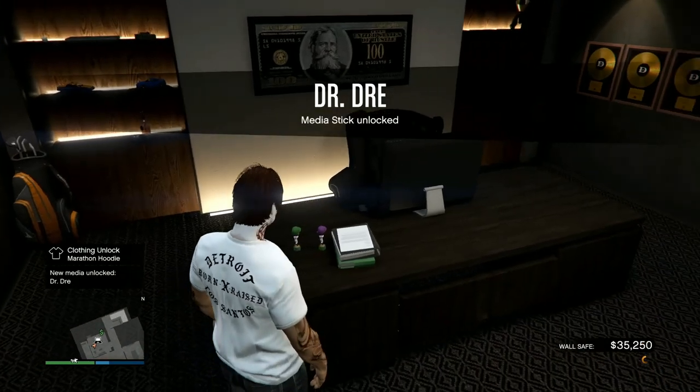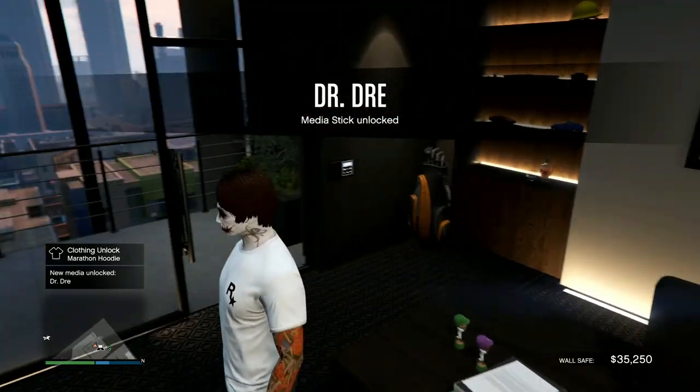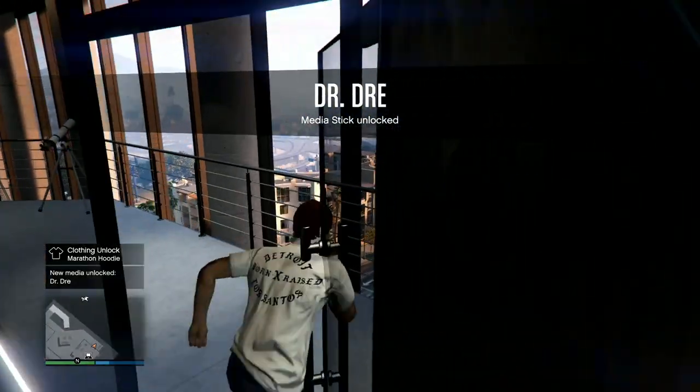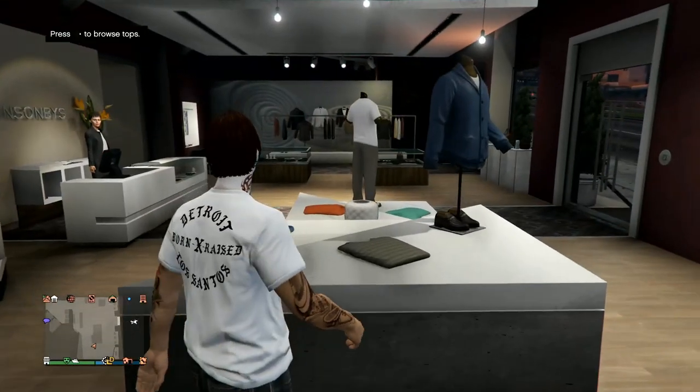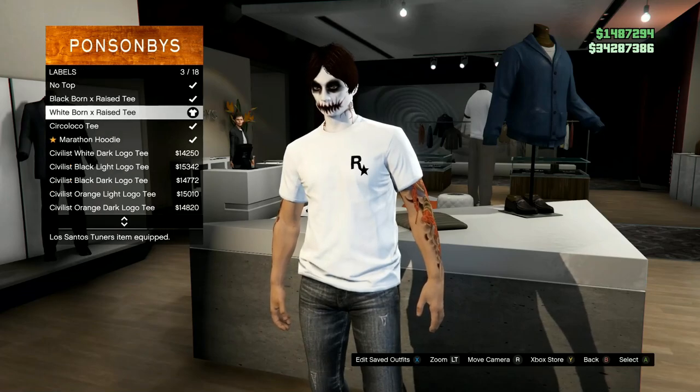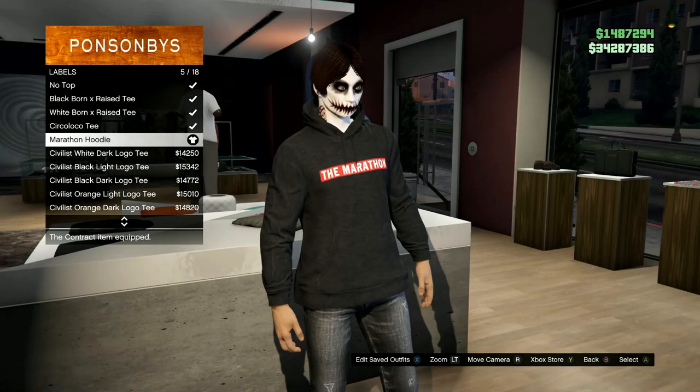As you can see, clothing unlocked — Marathon Hoodie. Now let's go put this bad boy on. If you head over to any clothing store and browse the tops, go to Labels and you should see Marathon Hoodie.